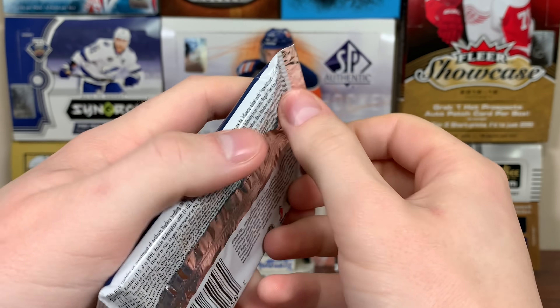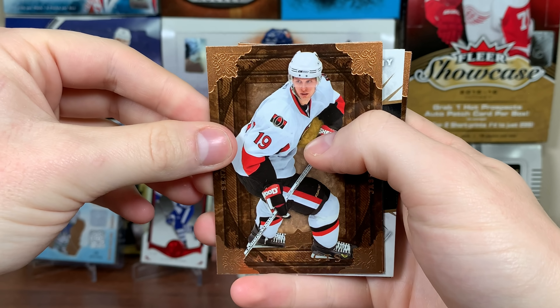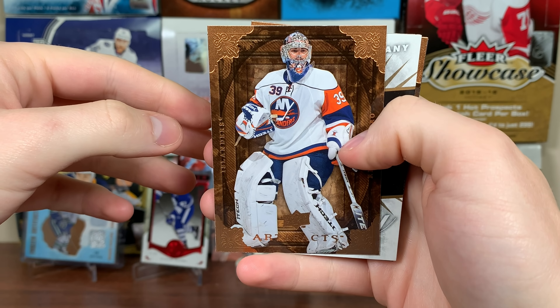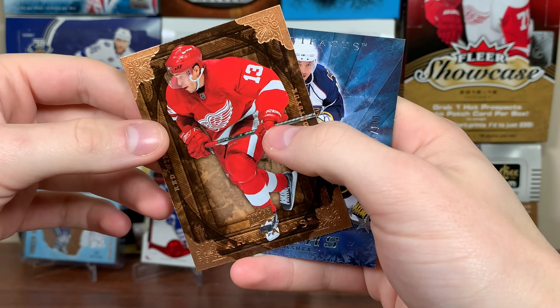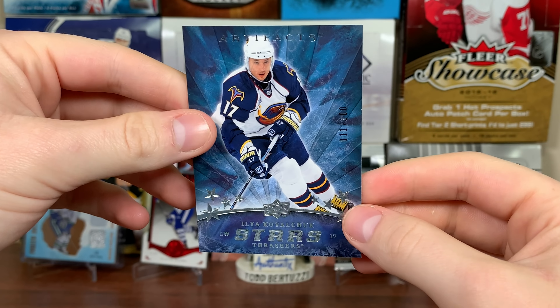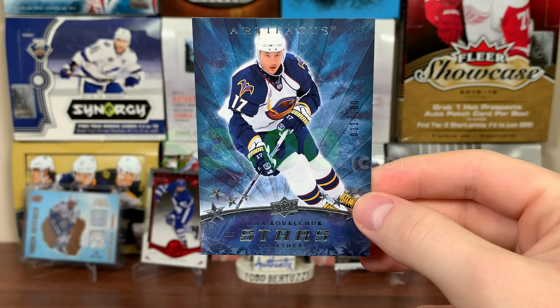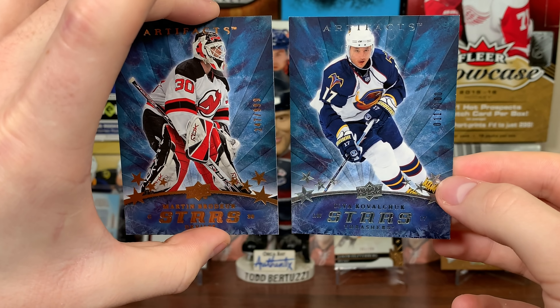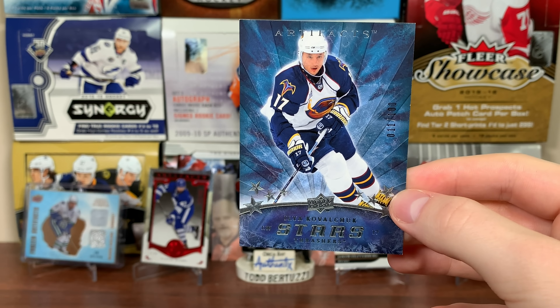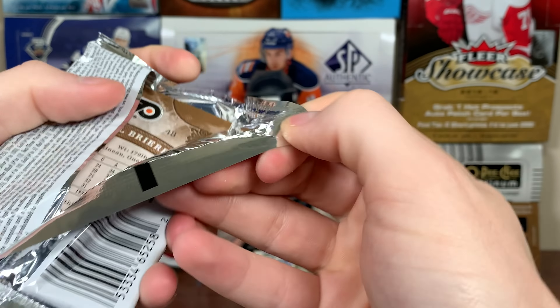Next pack up, Artifacts Hobby 08/09. Jason Spezza, Rick DiPietro, Pavel Datsyuk, and another Stars. Ilya Kovalchuk, number 11 of 100 — wait, this is a parallel. That's a silver parallel. So there's a regular, there's a silver — that's card number 11, Ilya Kovalchuk. Just got some standard stuff thus far, but there's some numbered stuff.